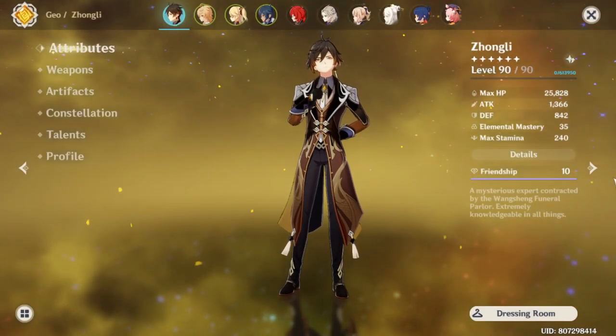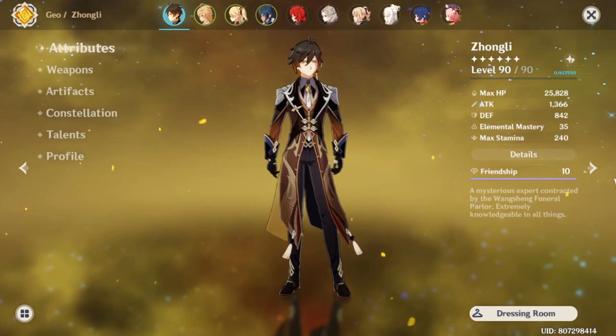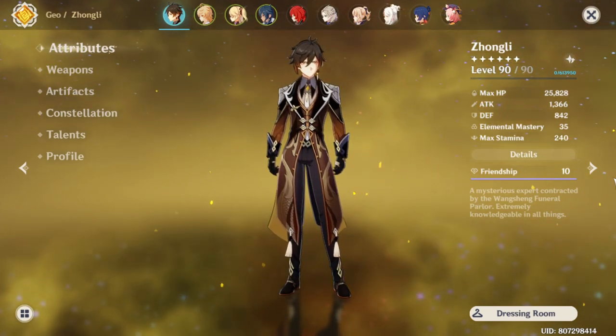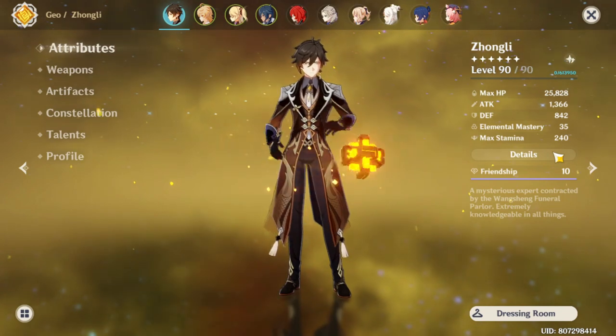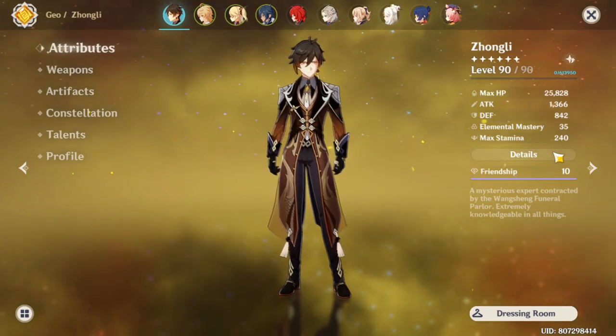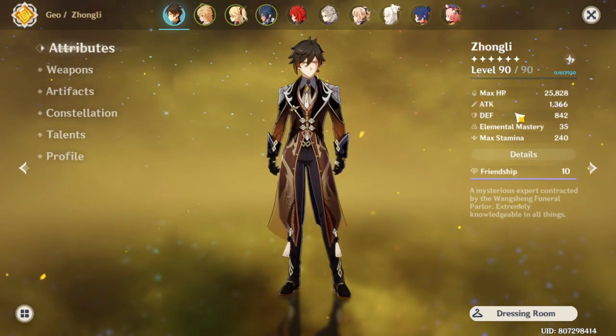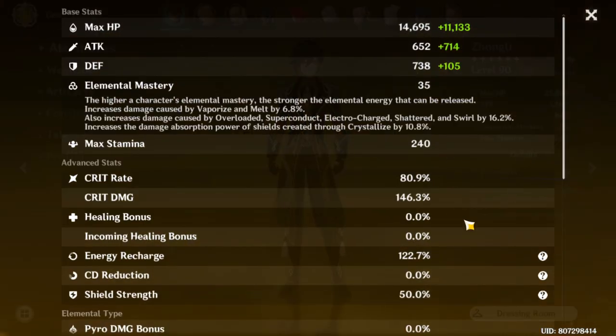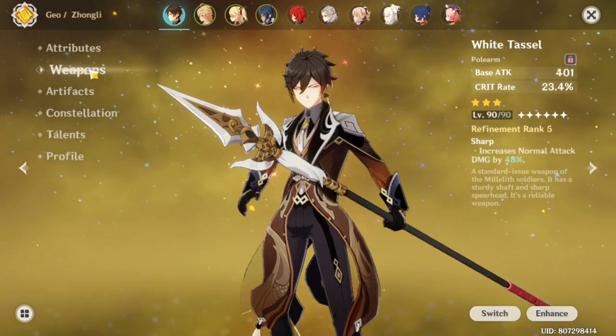Alright ladies and gentlemen, we are back for Genshin Impact and today I'm going to be talking about Zhongli as a DPS character. As of now my Zhongli is at 25,800 maximum HP, my attack is 1366. If we check my details, my crit rate is at 80% and my crit damage is at 146%.